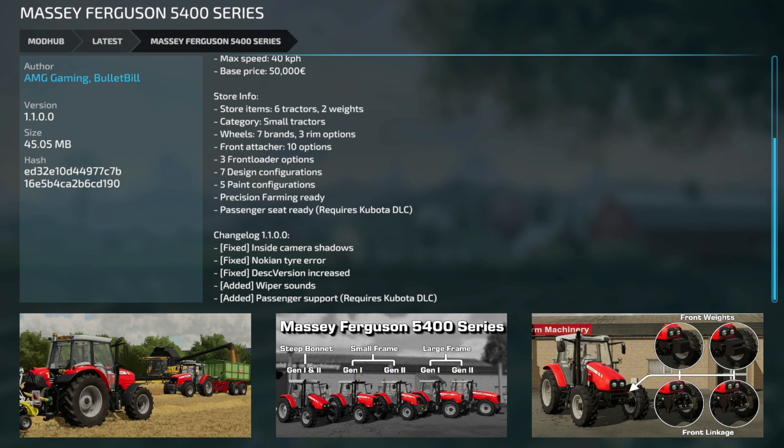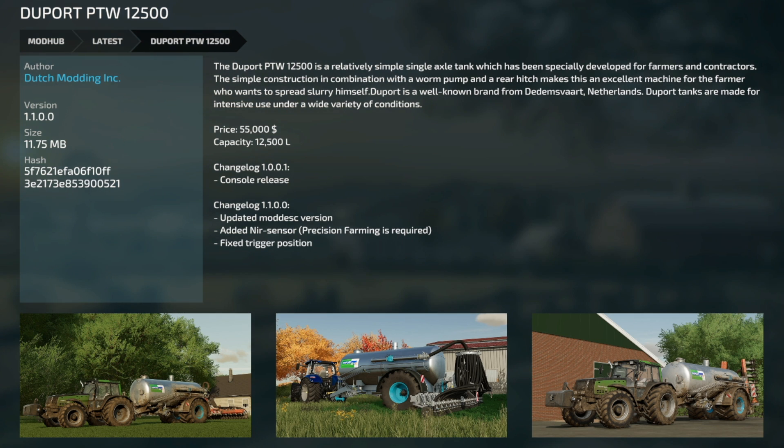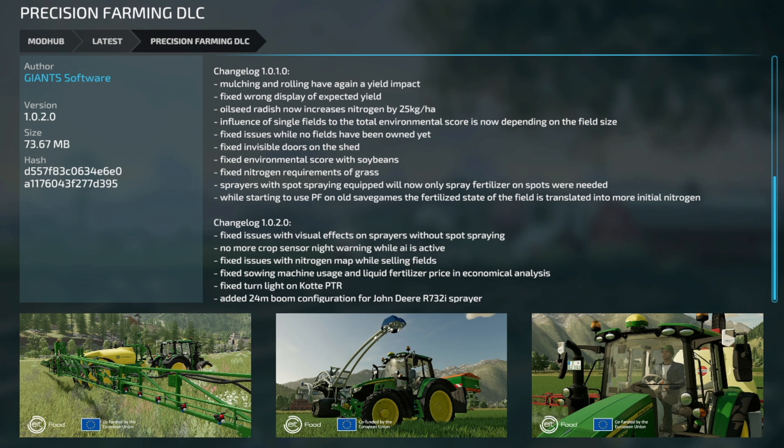Update to the Dewulf PDW 12,500 to version 1.1 — updated mod description, added IR sensor for precision farming, and fixed the trigger position. Next to last mod update for all platforms is the Low-Cost Silos version 1.01 — updated mod description and storage radius has been reduced. Your last mod update for all platforms is Precision Farming from Giant Software, version 1.02. They fixed visual effects on sprayers without spot spraying, removed the crop sensor night warning while AI is active, fixed nitrogen map issues while selling fields, fixed seeding machine usage and liquid fertilizer price in economic analysis, fixed turn light on the Code PTR, and added a 24-meter boom configuration for the John Deere R732i sprayer.